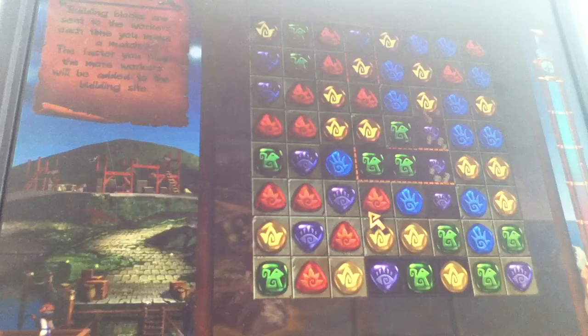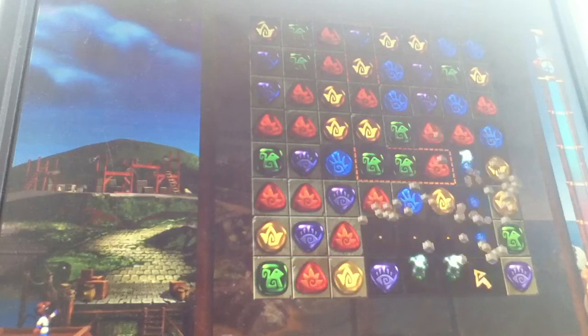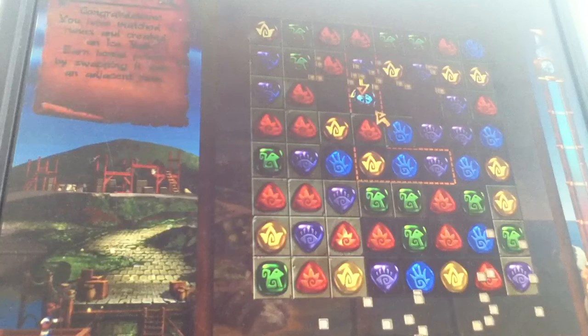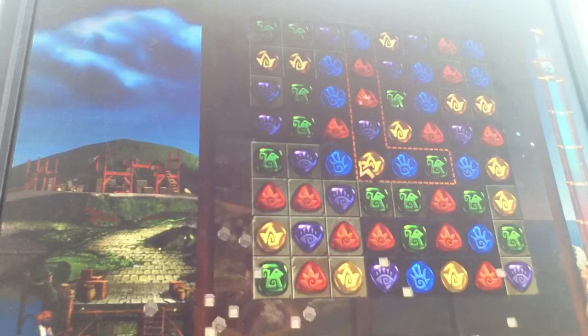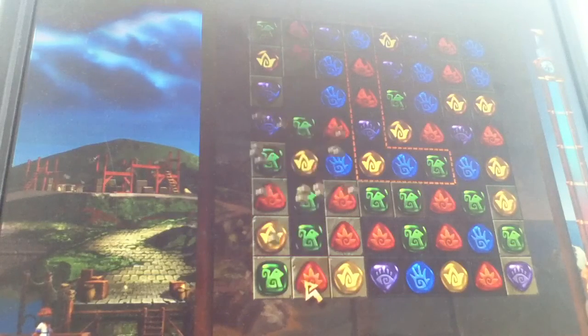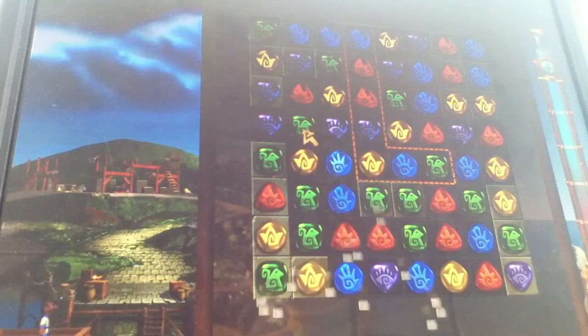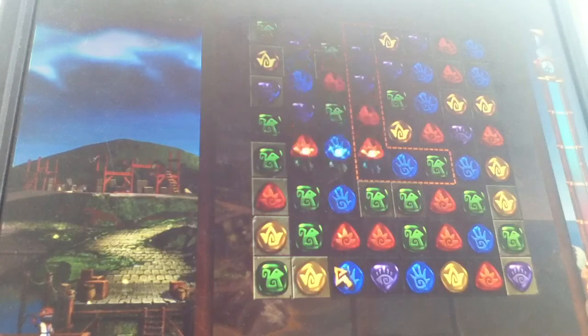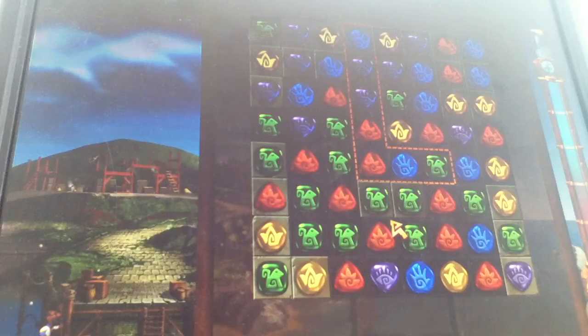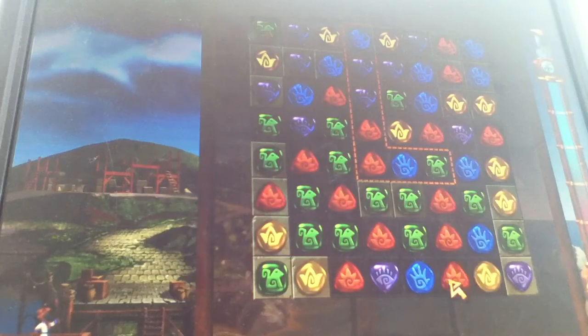Building blocks are sent to the workers. Each time you make a match, the faster you play, the more workers will be added to the building site. See those little bricks at the bottom — that's a nice ball which you can create a match for. See all those men at the bottom? They are trying to pick up those bricks and bring them back.